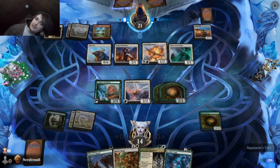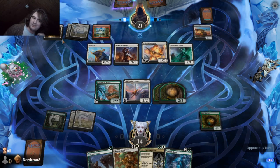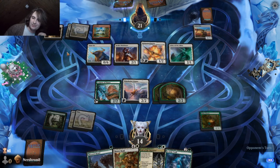I was like — white and red, I can't play those colors. I thought it was a lightning helix. I thought it would be something better than a steel shaper's gift.